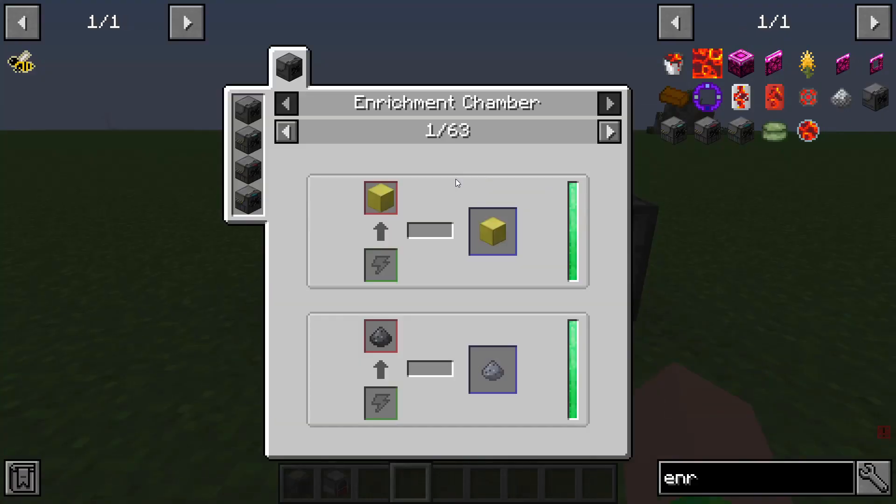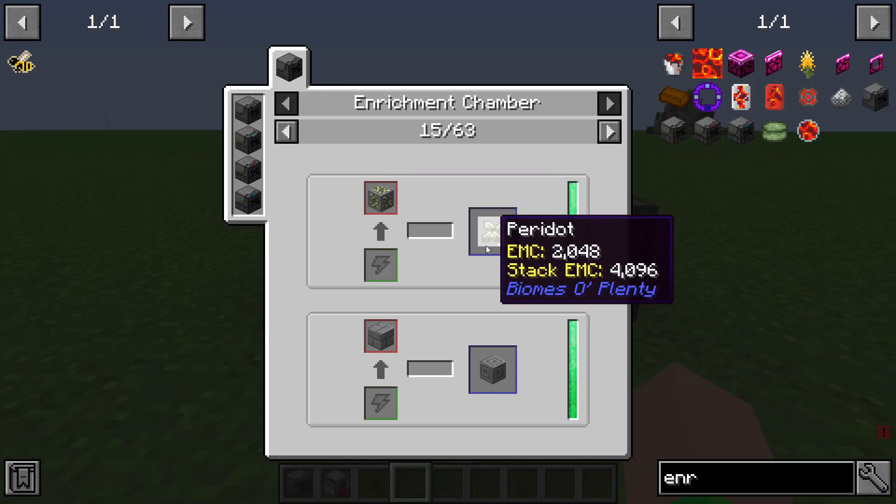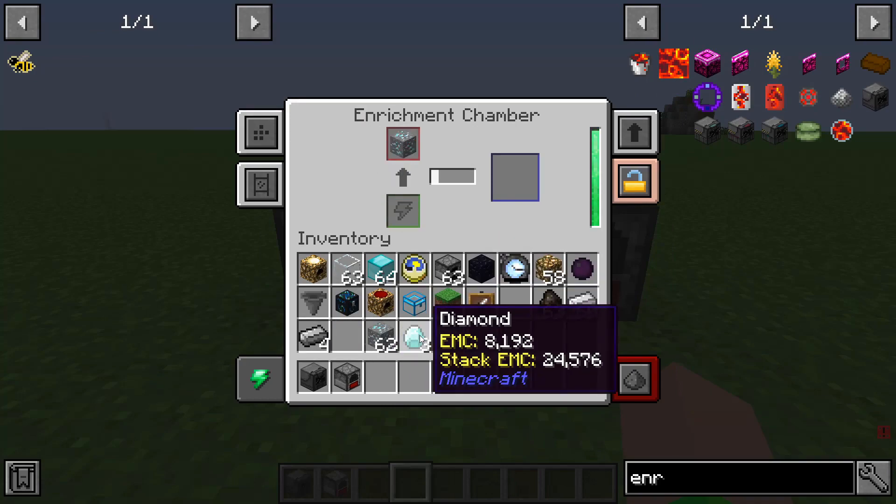The Enrichment Chamber allows you to get all kinds of cool things like lead dust and a bunch of other stuff. It also allows for ore doubling, so if you have a silk touch pickaxe — ore doubling. You can double the amount of ore. Normally you'd only get one peridot from a peridot ore, but now you can get two. So it is very useful if you want to double up your ores.